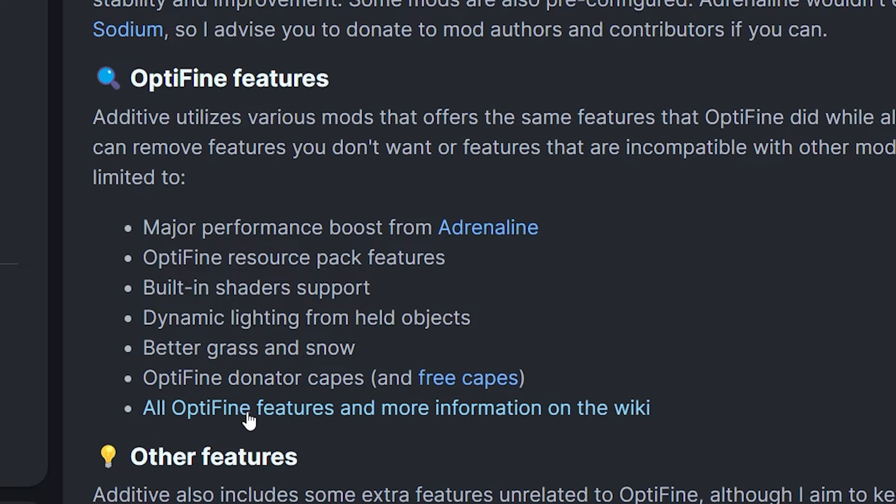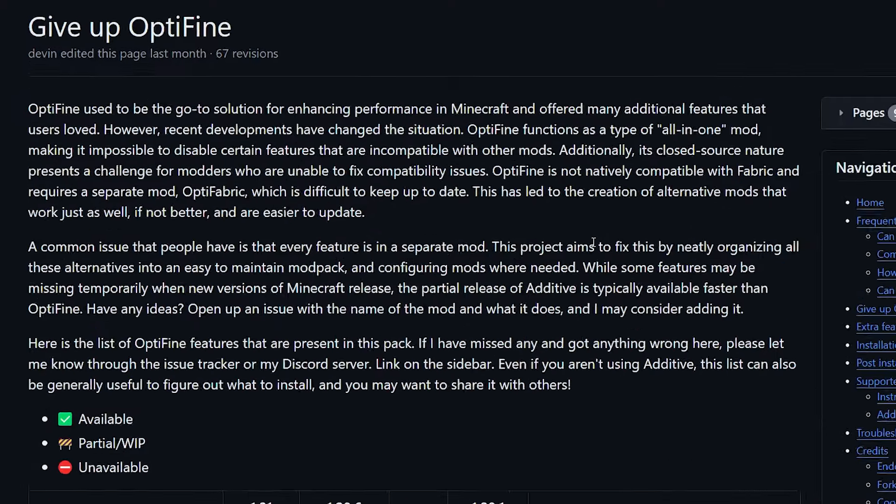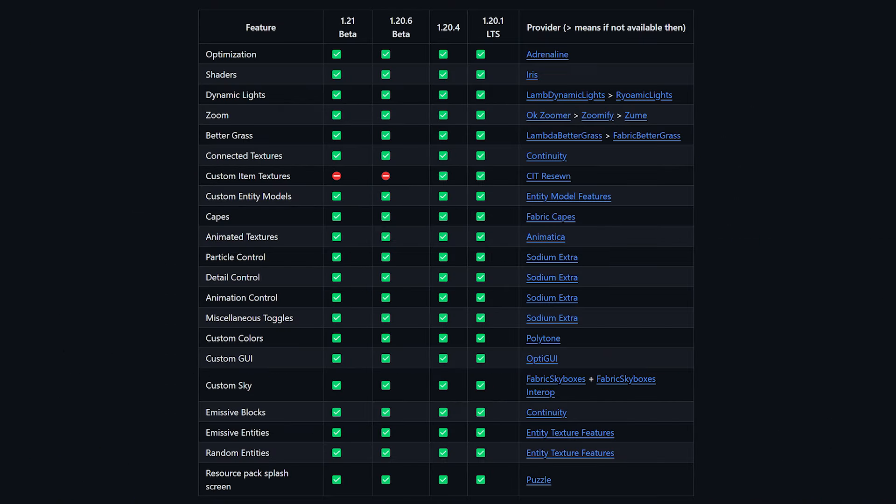When we click on this link, you will actually get to a dedicated wiki page named 'Give Up Optifine.' Where, if you scroll down, you will see all of Optifine's features and whether the Additive modpack actually replaces them. Like you can see, for 1.20.4, all Optifine features are replaced by Additive — every single one of them.